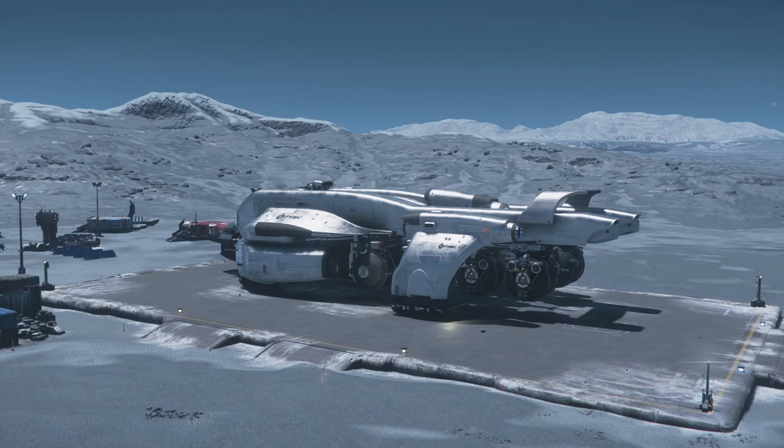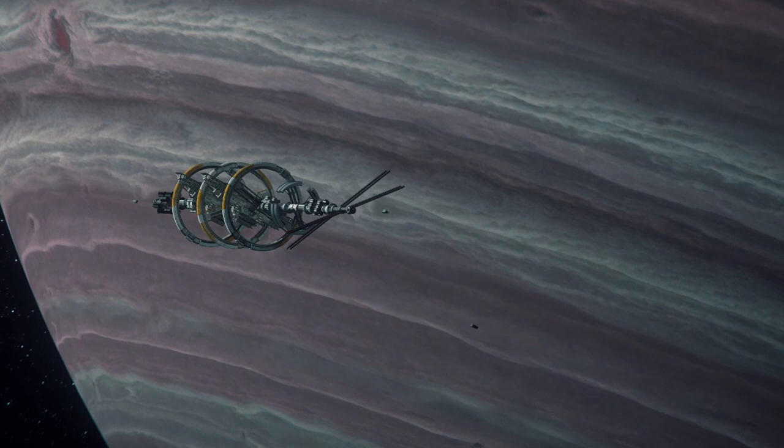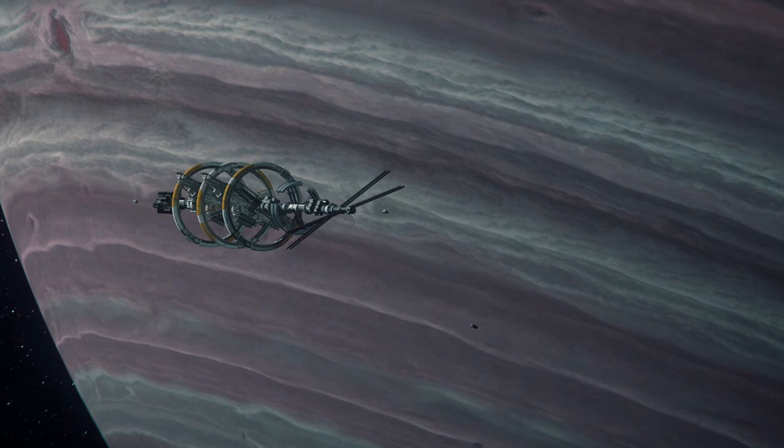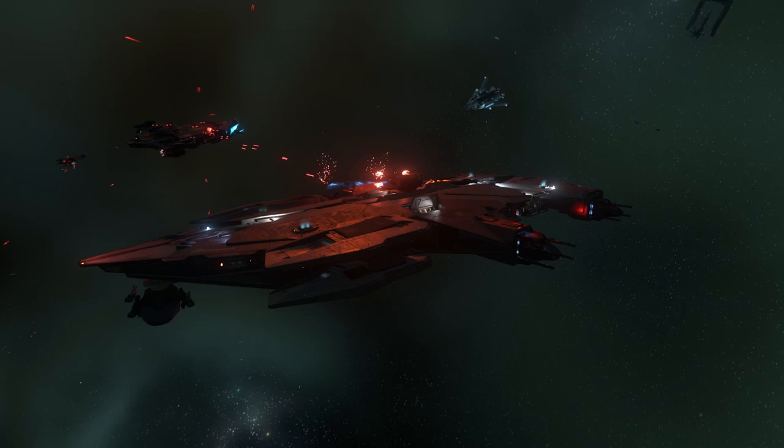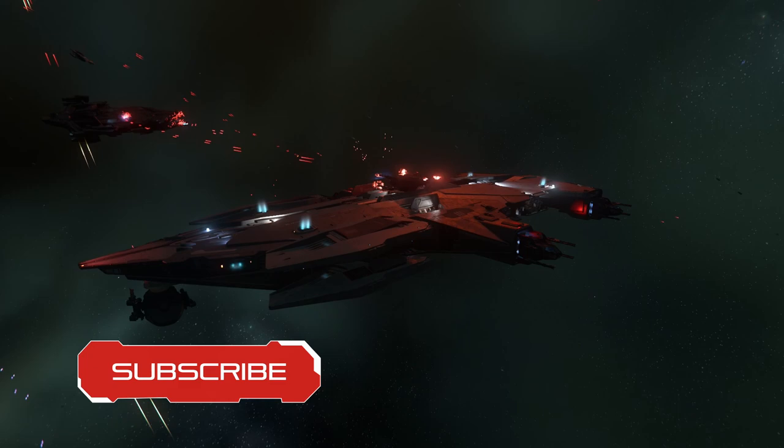I think we can all agree that these turrets absolutely suck. I have never actually seen the station turrets hit anything. This is largely due to two main problems. First is density — you would expect certain locations to have more turrets, enough where it would be impossible for a small ship to approach without permission and survive. The second problem is desync and performance. The servers might sometimes be too slow to provide the turrets with accurate information on where the target is, making them ineffective.